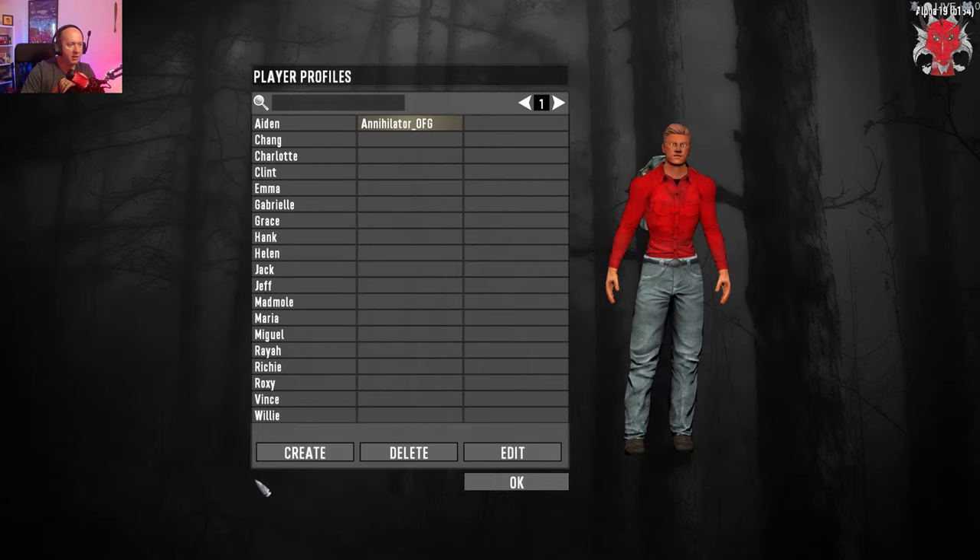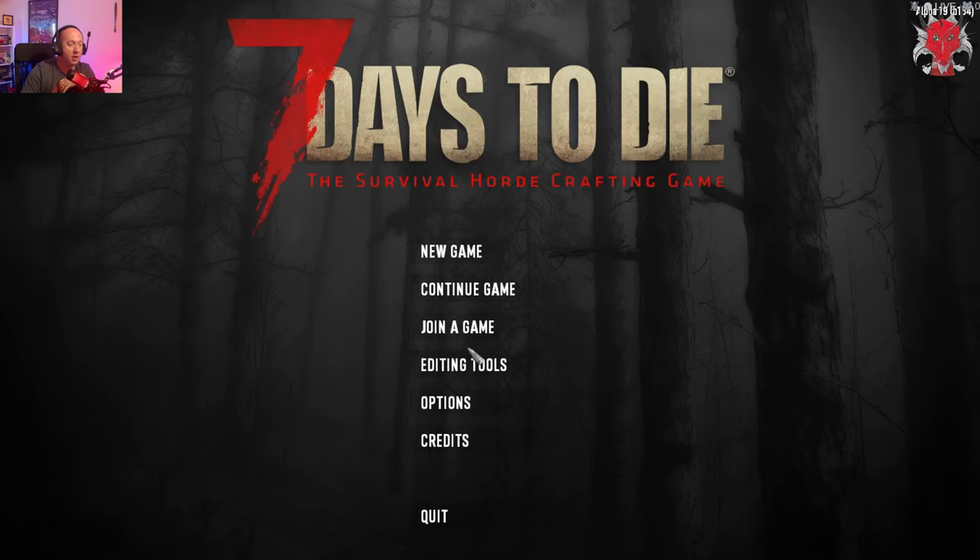That's my character — I'm going to select it and click OK. Now we're going to get into creating a new world.